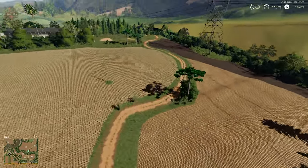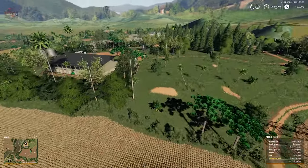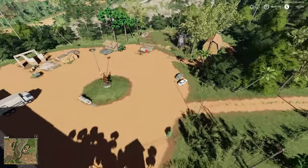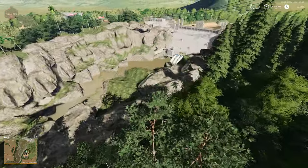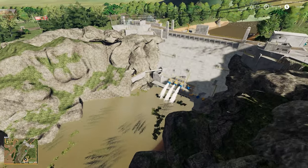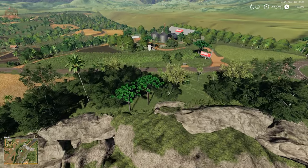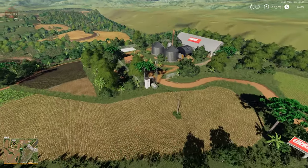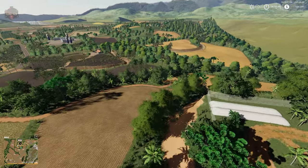Coming up to the animal dealer, and we'll come through all of these areas later during the drive-around. There's a hydro power plant up here courtesy of Ravenport. Looping around the northern part of the map we have one of our sell points, and then the map just kind of drops off.